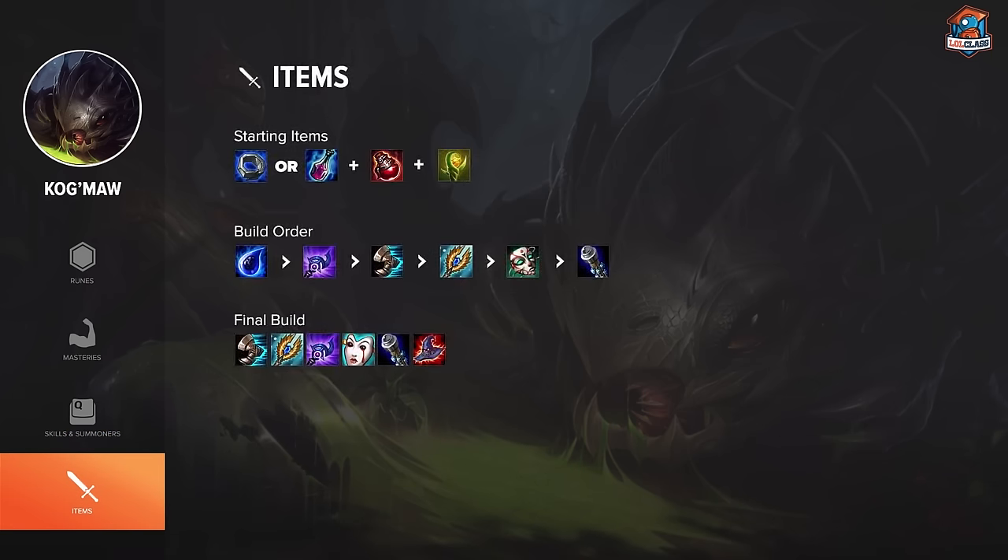For starting items on Kog'Maw I almost always go Doran's Ring. There are a few really bullying matchups where you want to go Flask — maybe poking champions like Urgot — but other than that go Ring. You want to get Tear of the Goddess as soon as you can because you want to start stacking it up. After Tear I personally like going Luden's Echo because it gives you the biggest power spike around level 11, which is where Kog'Maw needs to be strongest. After Luden's Echo I like to get the upgraded Tear once you have full stacks, then Haunting Guise and Void Staff for max magic penetration. For the last item you should go Deathcap or Zhonya's. Get Sorcerer's Shoes generally around the time you finish Luden's Echo.